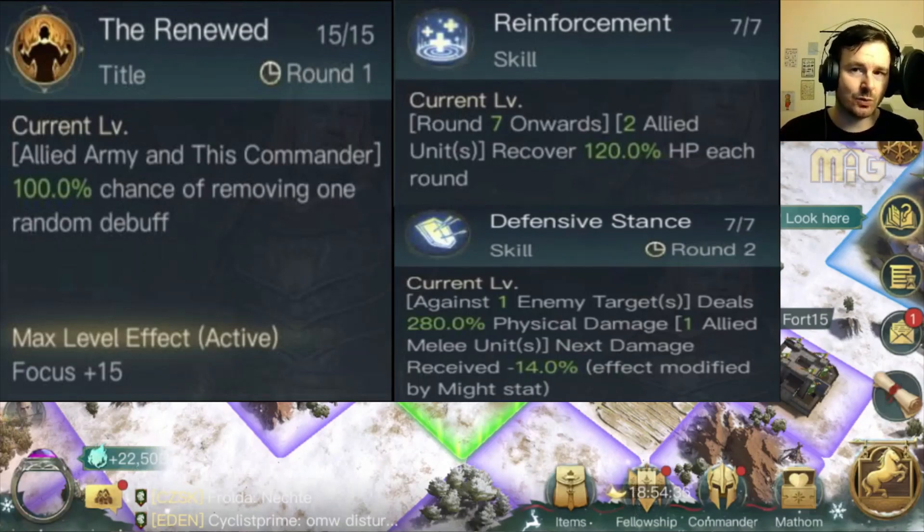Unfortunately it doesn't clear anything in turn one, so we can see where Speed becomes slightly important. Depending on your skills — especially if you take something like Marshals or Cavalier — you really want that first impact to reduce enemy numbers so you take less damage back. You definitely don't want to be stunned; if they've got a commander that manages to stun you, you lose a lot there.